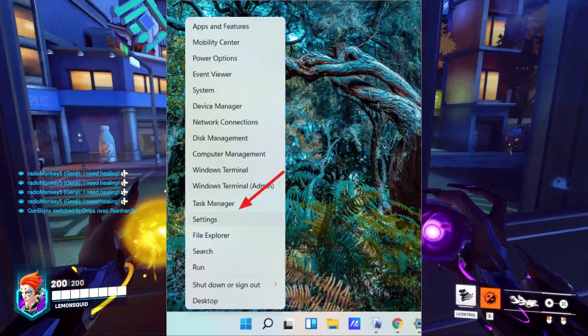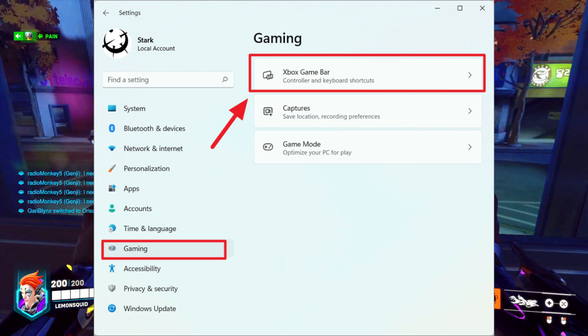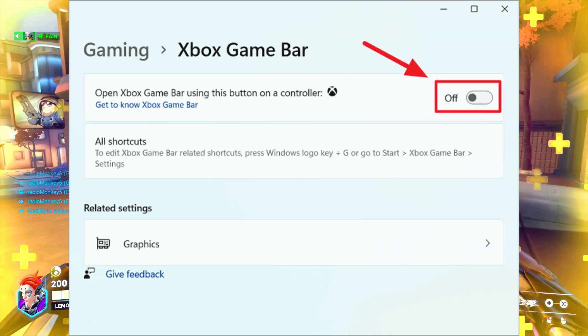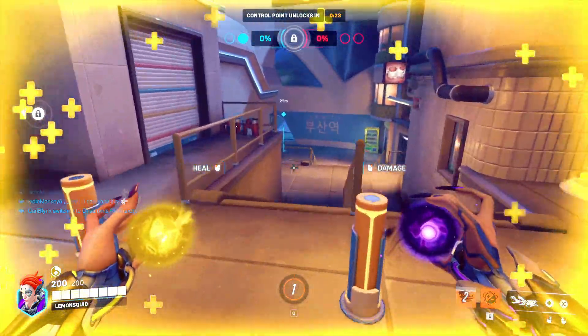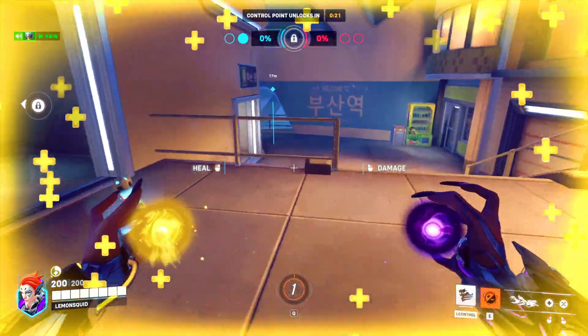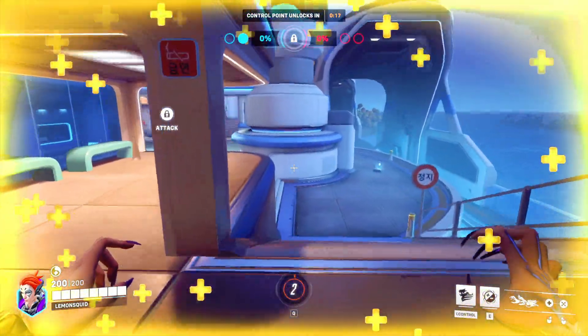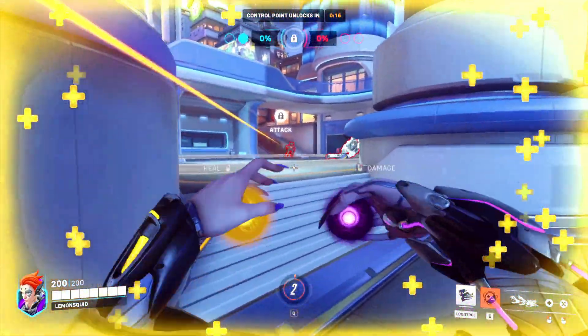Method 9: Windows Game Bar. Click Start, go to Settings, then Gaming. On the Game Bar tab, set 'Record game clips, screenshots, and broadcast using Game Bar' to Off. Then head to the Captures tab and set 'Record in the background while I'm playing a game' to Off. You can also test turning Game Mode on or off one by one to see which performs better.